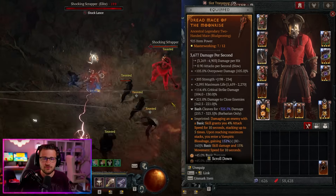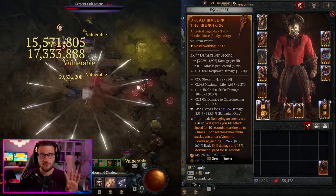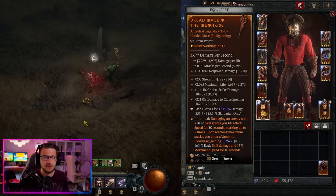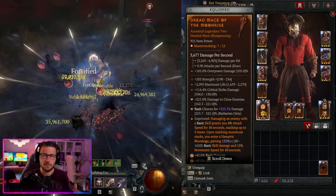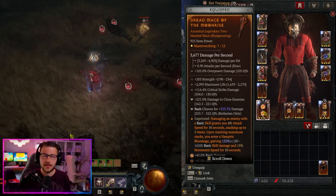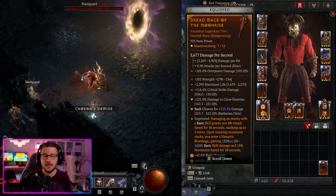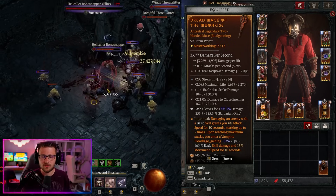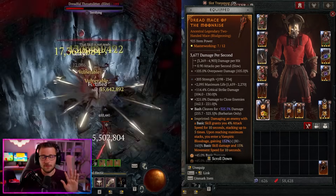For all four weapons we want Strength, Max Life, and Crit Strike Damage. The tempered affixes are a bit different: you want Damage to Close Enemies and Bash Cleaves for Damage. Bash Cleaves for Damage is obviously the direct big upgrade for our Bash skill. You have to have that to bring the build online, and if you can get the masterworking buff to go to Bash Cleaves for Damage specifically, that ups your damage the most out of any of these affixes.